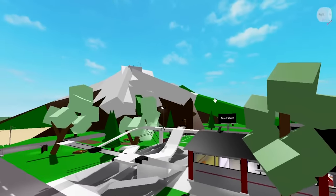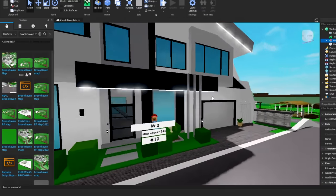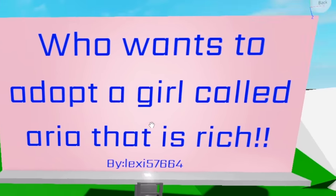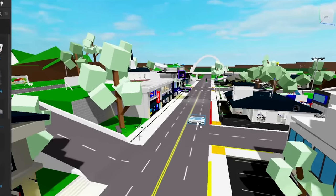We literally got the whole Brookhaven map. It also loaded in someone's apartment with an ad, and someone else's house with a billboard that says 'who wants to adopt a girl called Aerie that is rich?' Anyways, we're going to need to do a futuristic version, so let me actually just spawn a lot of future cars.